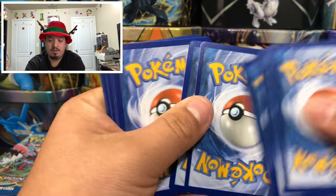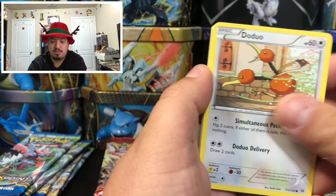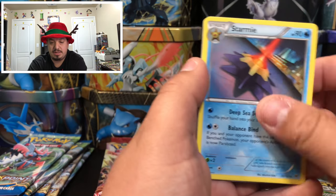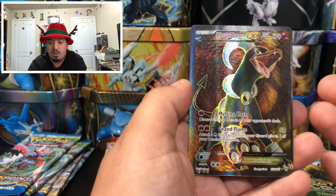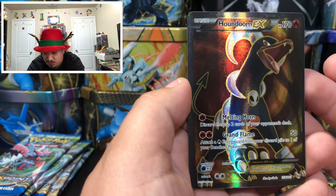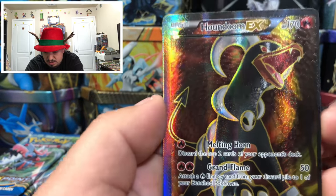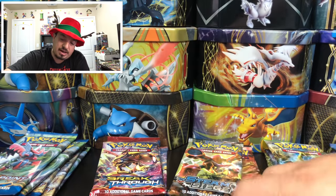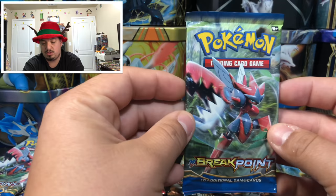Breakthrough — we have Gastly, Doduo, Staryuu, Cyndaquil, Pamphlet, Dananae, Starmie, Skyla, Inkay — and a Houndoom EX full art! Check that out! Awesome looking card — another ultra rare!